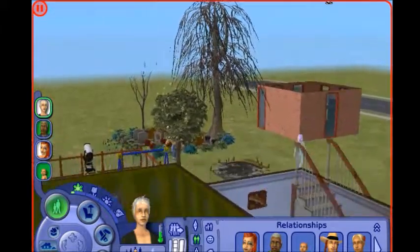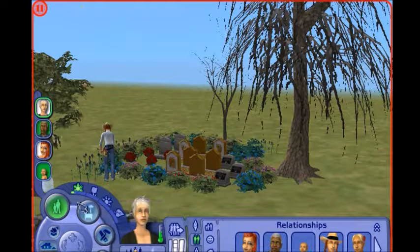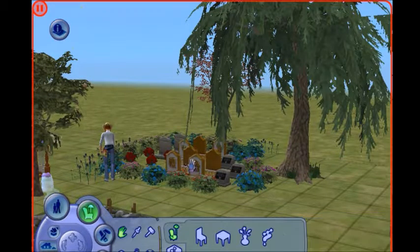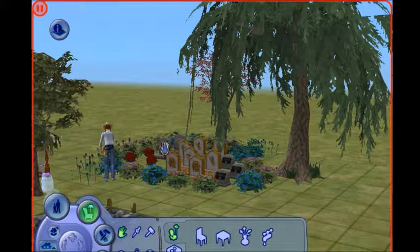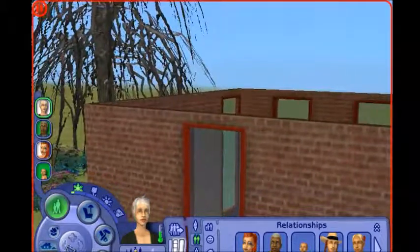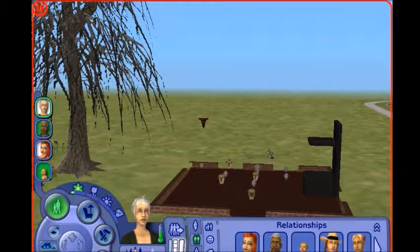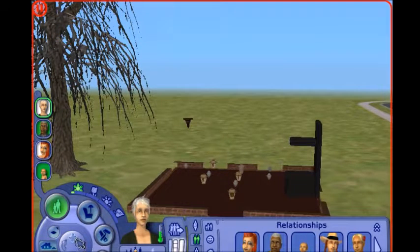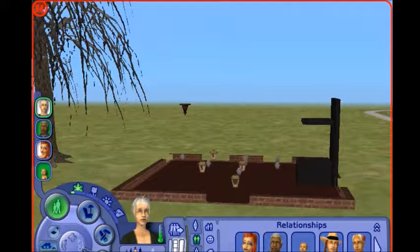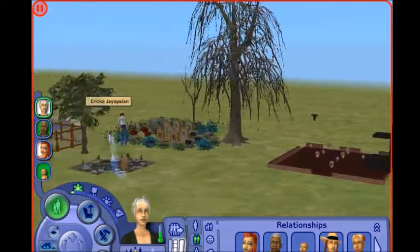Here we are over at the graveyard. I don't know why I haven't fixed it — it bothers me when the graves aren't facing the same way. There were 11 platinum graves: five, six, seven over here, and then in here I have a little mausoleum of sorts — seven, eight, nine, ten, eleven. So it's 11 platinum graves — people who died with the platinum aspiration — and that's five and a half points.